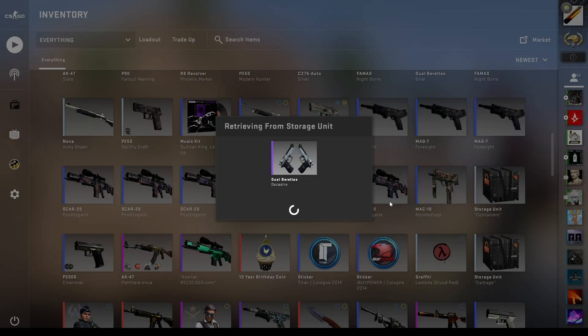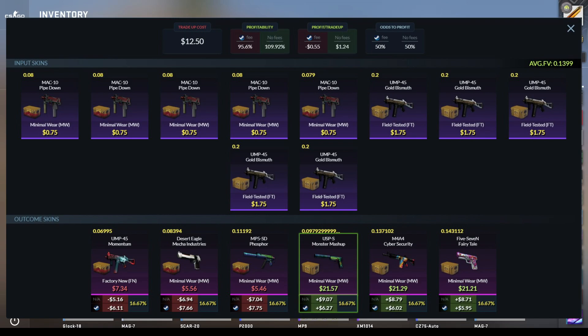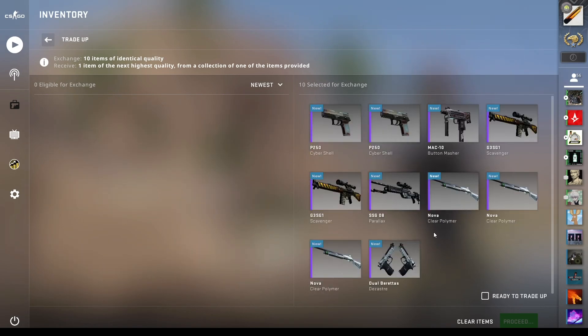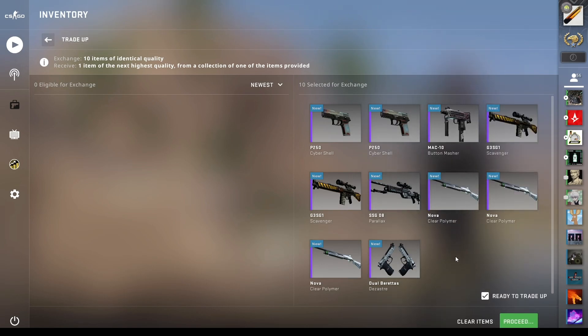Now we're really kicking things up a notch — still restricted to classified, but now including skins from the Broken Fang collection. These skins have gone up a lot in price since they came out, so they're quite expensive now. This trade-up is still kind of profitable — I had to overpay a little for the floats, so with the prices I paid it's not profitable anymore, but at market price it's just above break-even. It's a pretty simple trade-up: 50% chance to hit anything from the Operation Broken Fang case, which will be profit, and the rest will be losses. Hoping for an M4 Cyber Security, 5-7 Fairy Tale, or USP Monster Mashup.